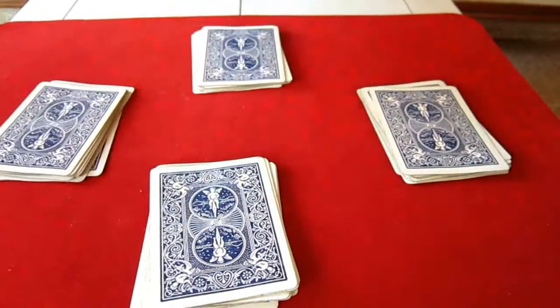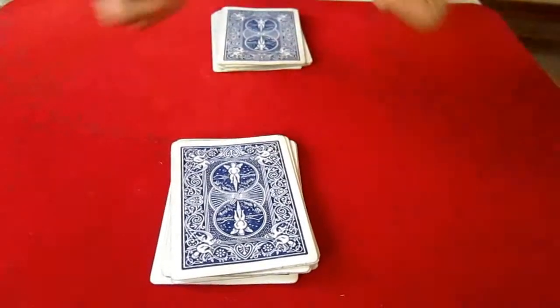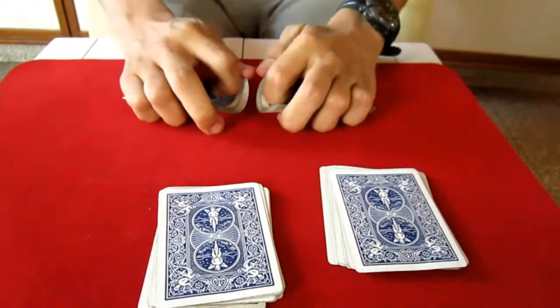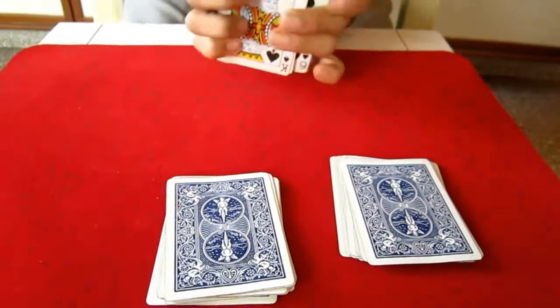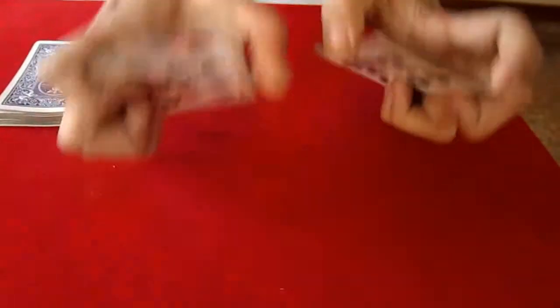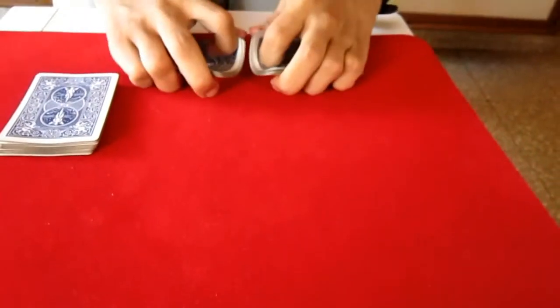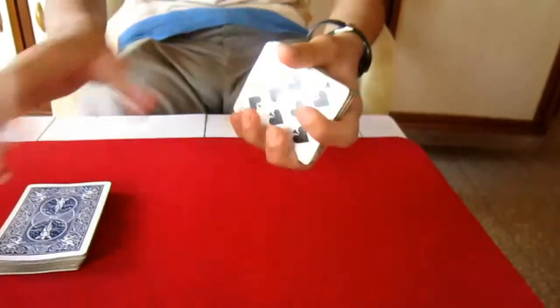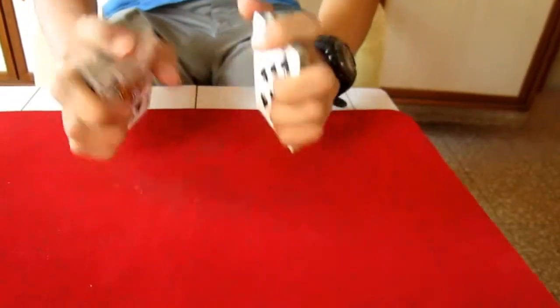Now take any 2 piles and riffle shuffle them. Okay, nice. Take those 2 and riffle shuffle them as well. Okay, now take these 2 and riffle shuffle them.